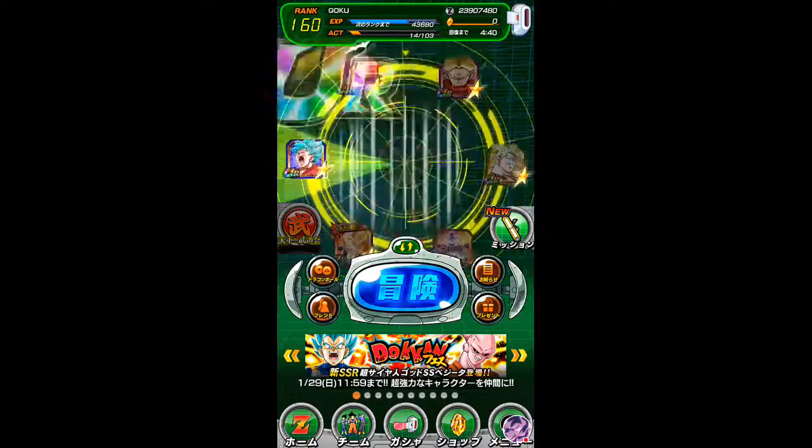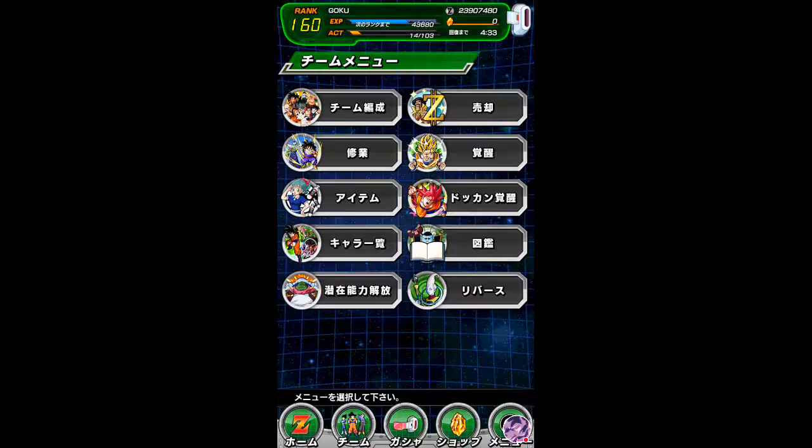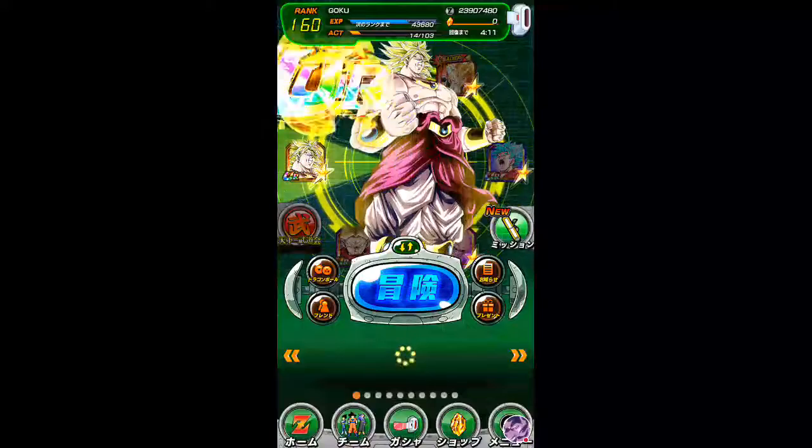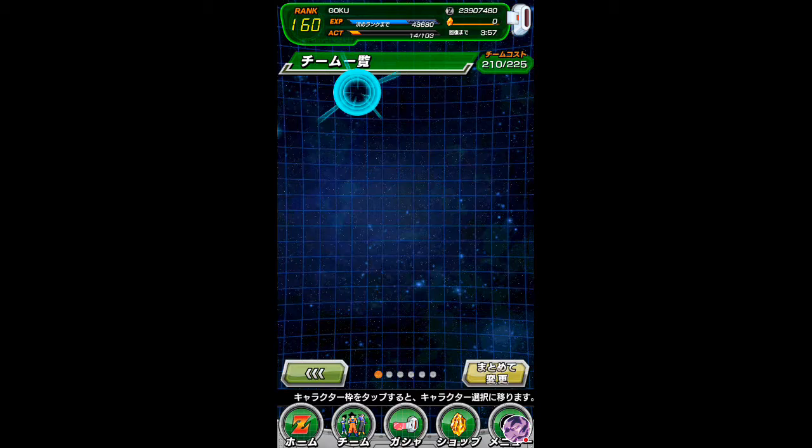That's technically all my characters. This is my rainbow team - whenever I'm doing a mission I don't have to struggle checking type matchups. I can just put my blockers in: if they're hitting me with physical I put a strength unit, if they're hitting me with intellect I put physical since physical beats intellect - I think. I have a rainbow team just in case. I probably should switch to a mono team - just go pure blue or pure red - because that's better and you can kill the enemy faster.